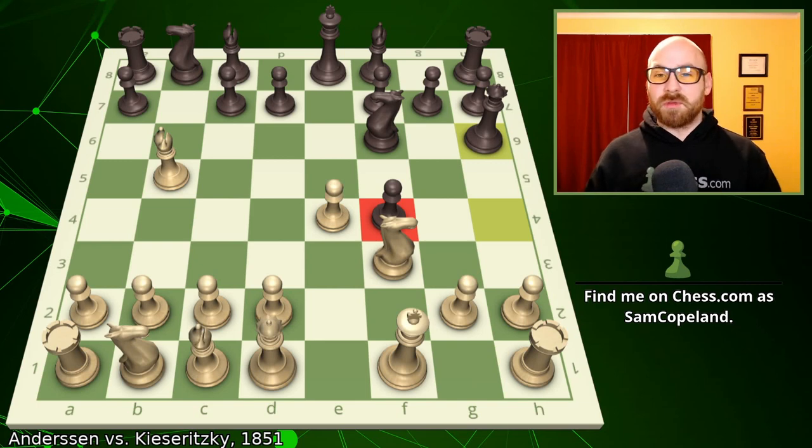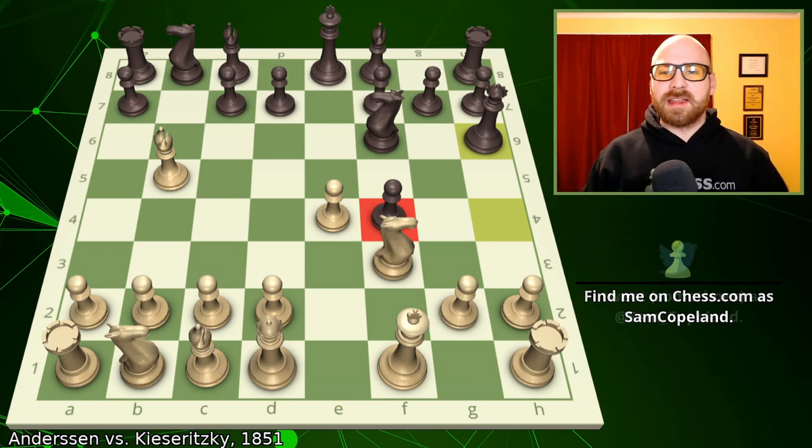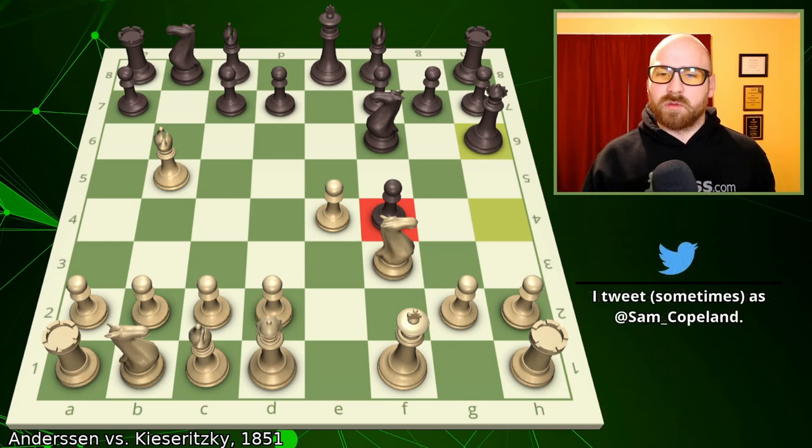The pawn on f4 is both a unit that you want to hold onto and an important thorn in White's side, creating awkwardness around the White king position and restricting White's pieces.